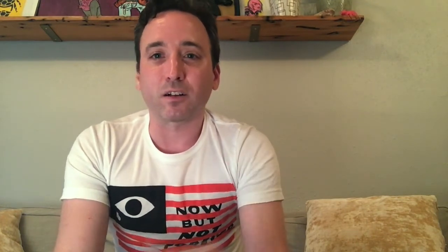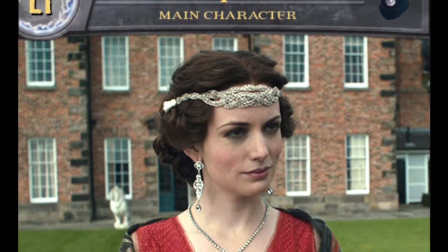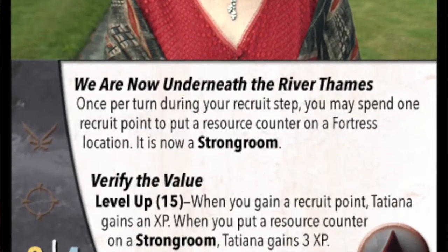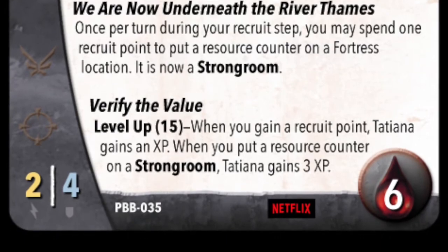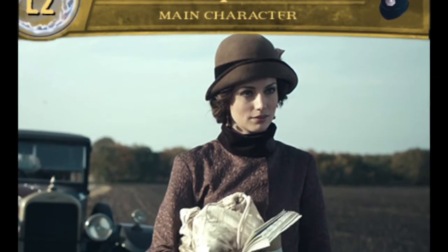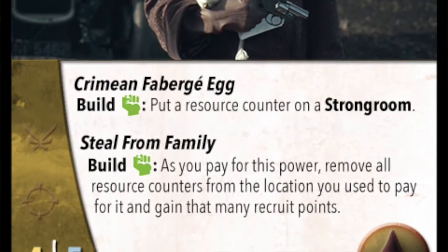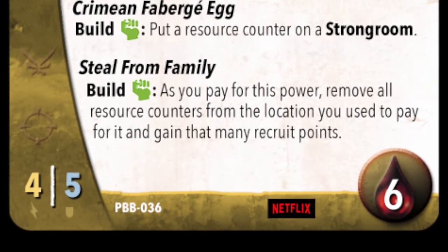Tatiana Petrovna is a main character whose whole level-up is based on getting resource counters and resources out. Once she levels up, she can spend those resources on higher-cost characters that beat the curve. The way I tried to design her is that she's kind of high-risk, high-reward — if you don't start your hand with a fortress specifically in hand, you might not win the game. But if you do start on turn one with a fortress in your hand, there's a good chance you can get some pretty tough characters out pretty quickly.